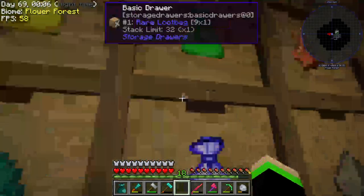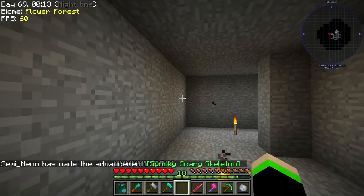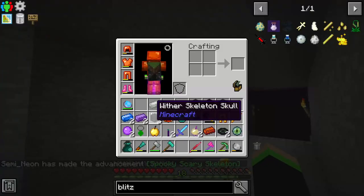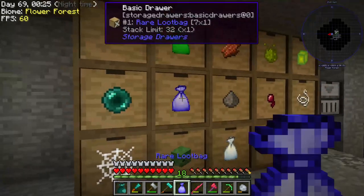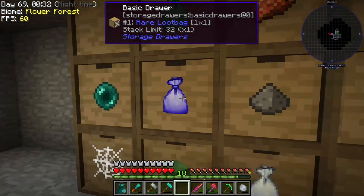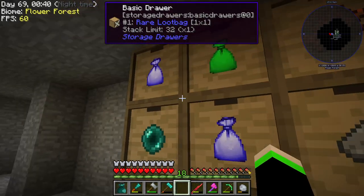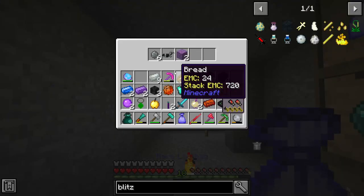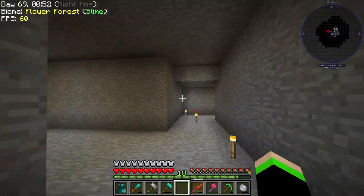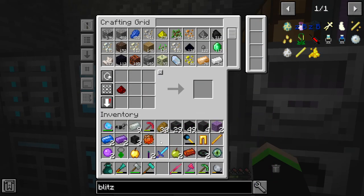We can't get it from one of these. Look at that — three wither skull heads. We could have used that earlier. I'm not annoyed or anything. I'm just going to open all of these. I literally cannot open all of them. My dumb self decided I was going to unload my whole entire inventory. Did I open this one? So I guess we're going to actually just go to the nether, because that's the only way I can get enough for that.